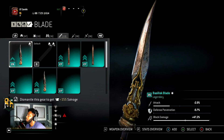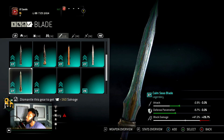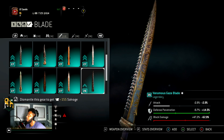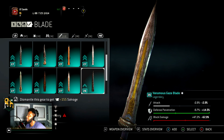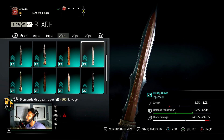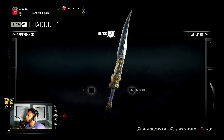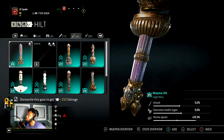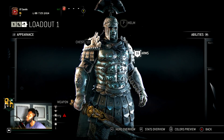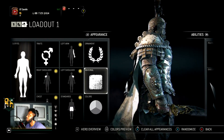This beauty right here — the Basilisk Blade. It's between this one and the Venomous Blade or the Gaze Blade. I swap back and forth between those two. Oh, I didn't even know I had that one. This one is usually what I rock. It doesn't really go perfectly because it has gold on it — I want everything silver — but I guess that's gonna work.